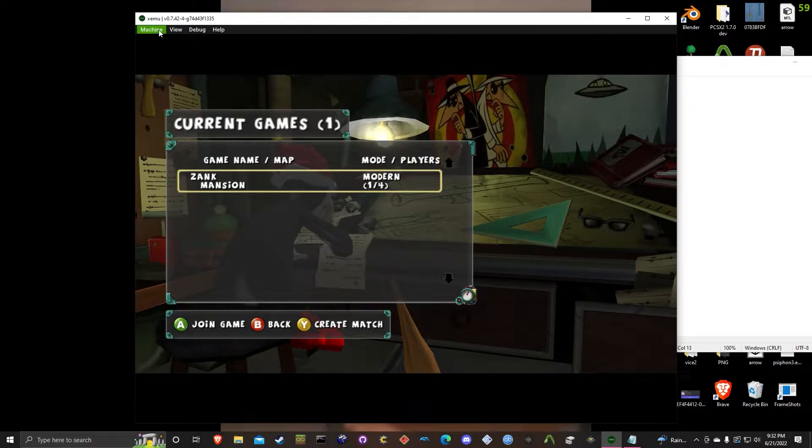I'm going to already assume you have Xemu installed, you've already figured out where to get the BIOS ROM and where to get the game from. I'm not going to show you how to do any of that — you're going to have to figure that out on your own. But if you want to play Spy vs. Spy Online, this is probably the easiest way to do it because you won't have to mess with X-Link or anything like that.